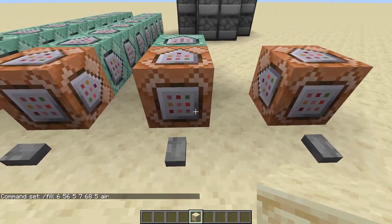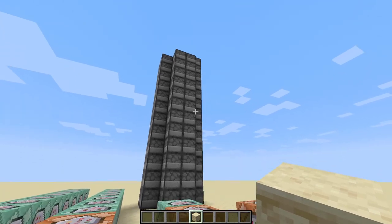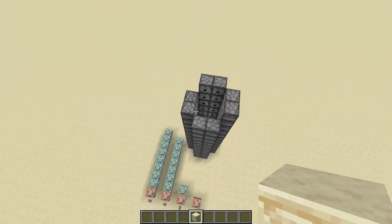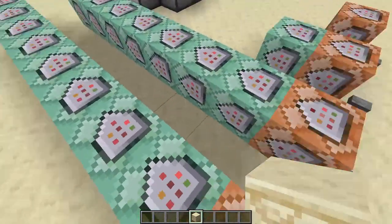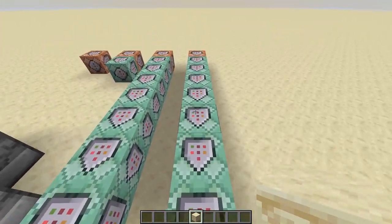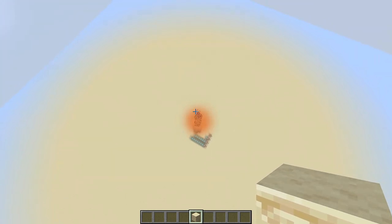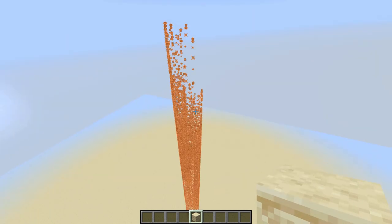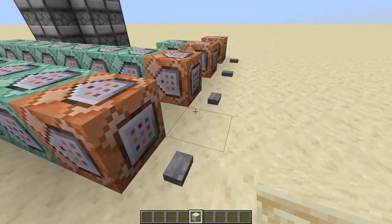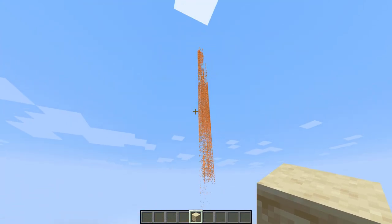I'm not going to explain what this does — actually I will. Basically there are now barrier blocks all around this, so now the fireworks will stay in one big tube. And if I press this one, it will do the same as this command line, except it will also teleport me really high up so I can see it better. Oh, it's really laggy, but it's really, really cool — because of the barrier blocks, they all stay in like one column, and it just travels up.